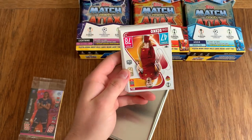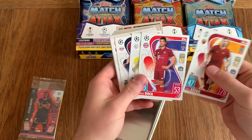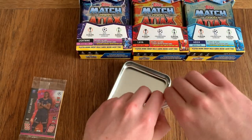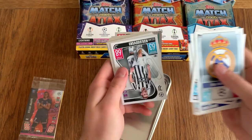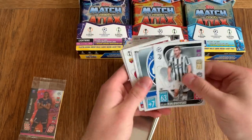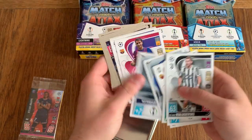We've got Iosei Perez crystal cards. Only one special shiny in this one, it looks like, and even more base cards. You get a lot of base cards — 66 cards plus three Gold Limited Editions, plus one of these exclusive Lightning, Lava, Atomic, or Aqua Limited Editions. That's a mouthful.